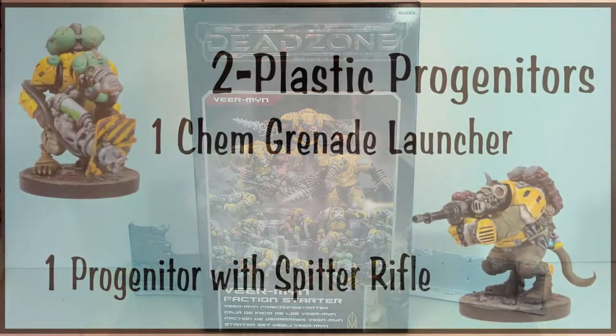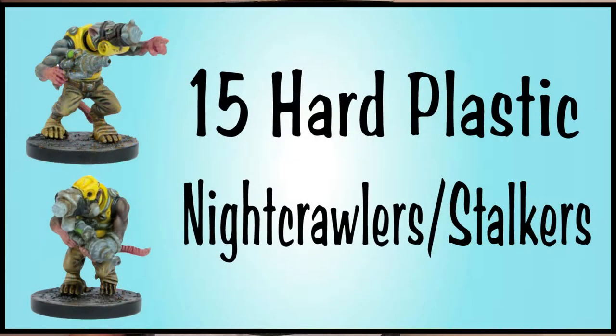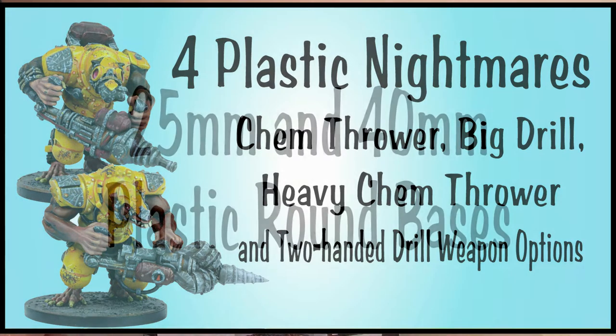You get two plastic progenitors — one with a chem-grade launcher and one with a spitter rifle. You also get 15 hard plastic Nightcrawler Stalkers, and you get four plastic Night Terrors with chem-thrower, big drill, heavy chem-thrower, and two-handed drill weapon options. You've got to use superglue on all these. It comes with 25mm and 40mm bases.